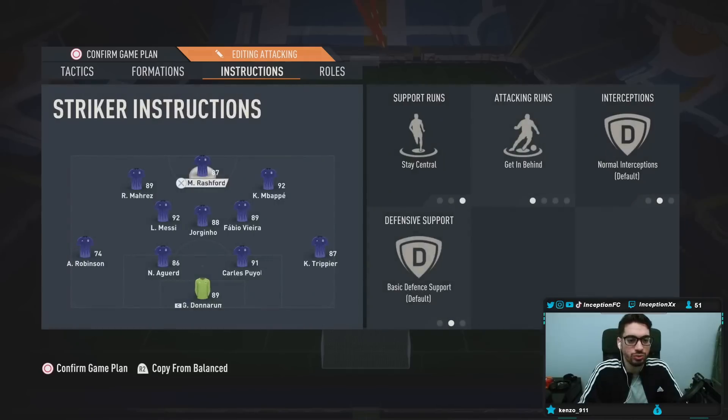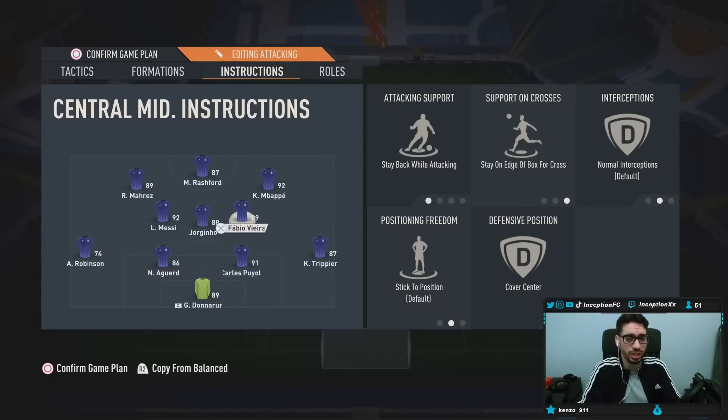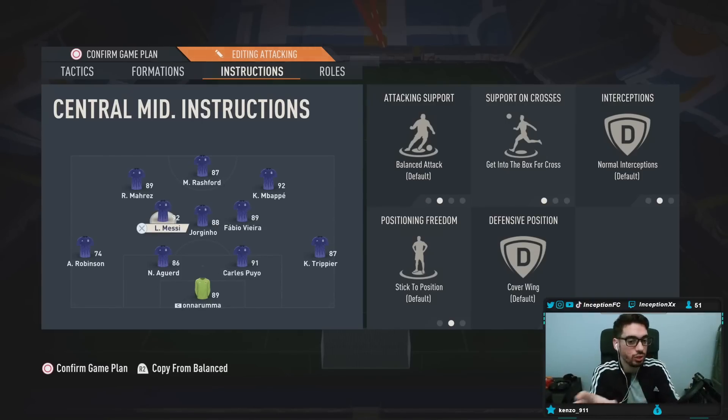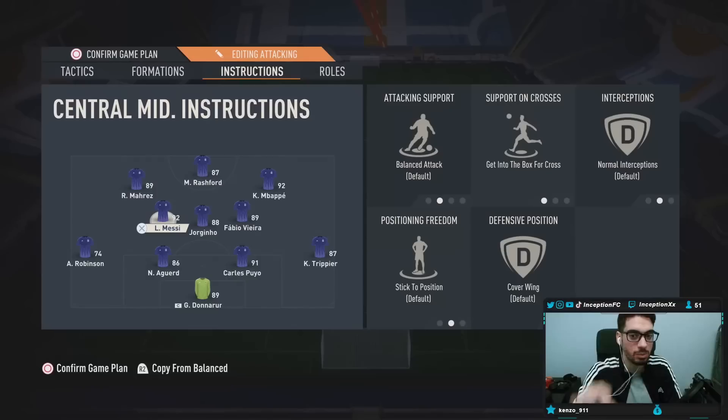In the 4-3-2-1, with Messi currently in the left center mid position as an example — Fabio Vieira on shadow chemistry style on stay back while attacking, stay on edge of box with a cross and cover center instruction is perfectly fine. But if he's playing that left center mid area with the cover wing instruction, AI-wise it pushes him into that area while being left-footed, which is really helpful. You'd give him hunter because even having some defensive capabilities in that area is a plus — he acts like a CAM slash center mid going forward, and his AI pushes into that left mid position defensively.